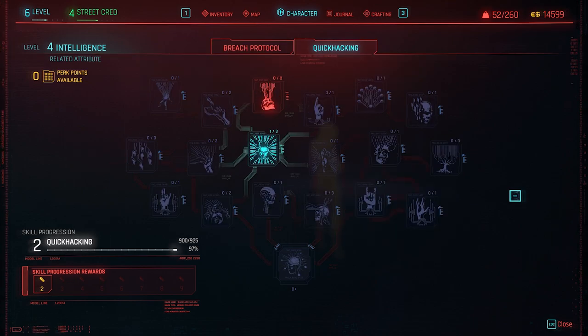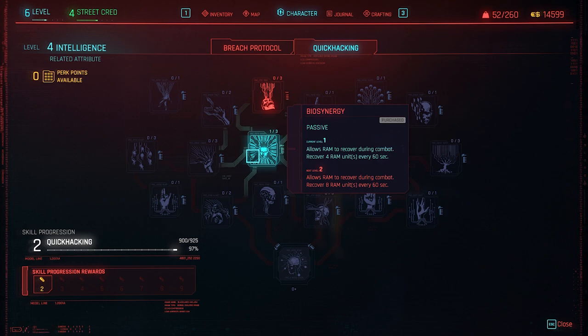In Quick Hacking, I'd suggest getting Bio Synergy — it allows your RAM to recover during combat, giving you four RAM units per minute. During a long fight or when pushing through an entire room, running out of RAM can cost you a lot of time and effort. This gives you free RAM regeneration and is recommended even if you don't care much about hacking, as it genuinely eases gameplay.